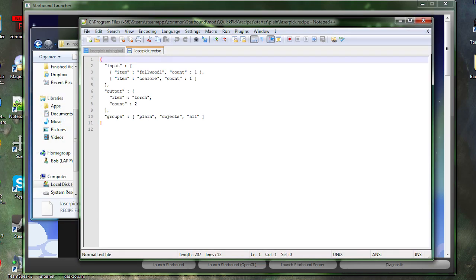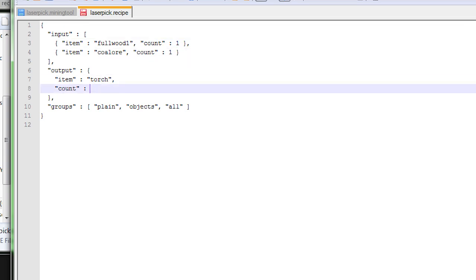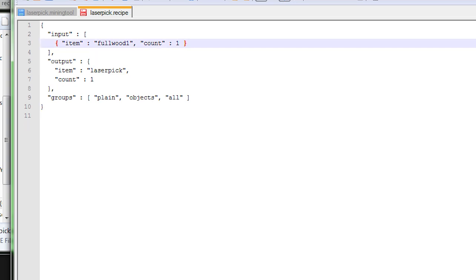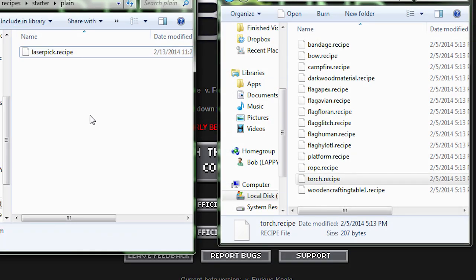Open the recipe file in Notepad++. This is how the game handles recipes — it's really simple. For example, if you have wood and coal it outputs a torch. We're going to change the output count to one and the output item to 'laser pick'. Up in the ingredients, remove the coal entry and its comma, then replace the wood with 'torch'. So now we can craft our laser pick from a single torch. Hit Ctrl+S to save.